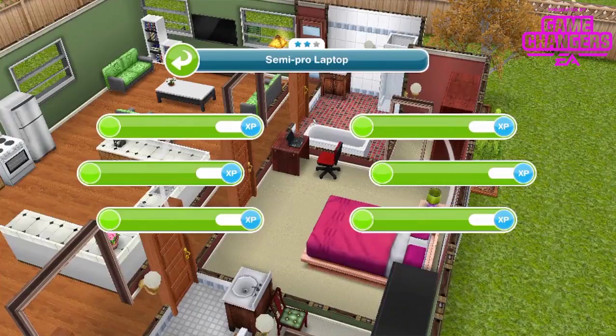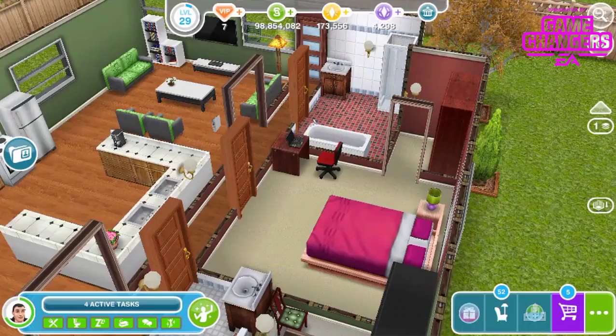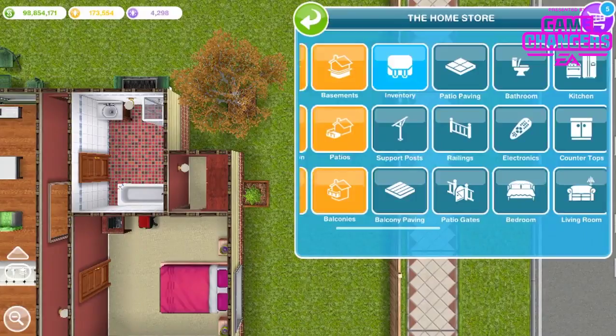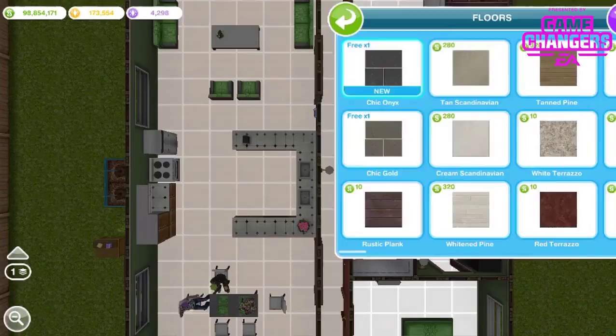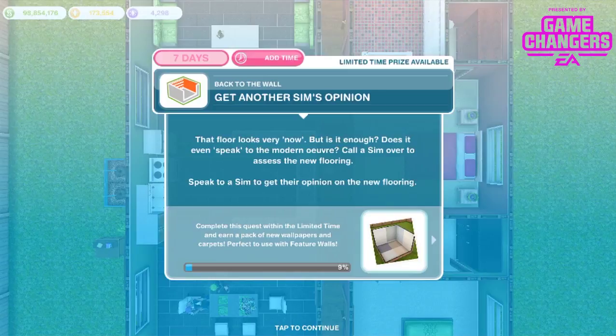Wow, there are so many cool ideas on the internet. Time to put some research into action — your sim should start by placing new flooring in the house. We open the floors menu and select our new chic boutique floor from the chic boutique event, placing it in the kitchen. That floor looks very 'now' — but does it speak to the modern aesthetic?